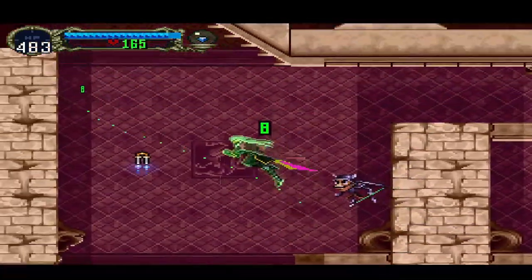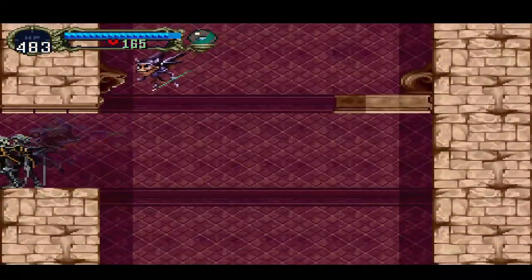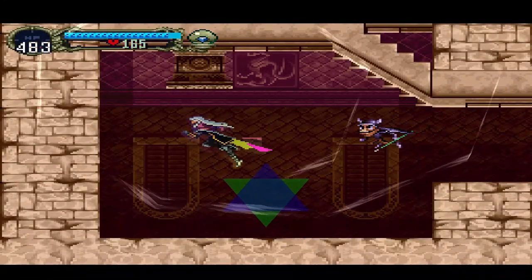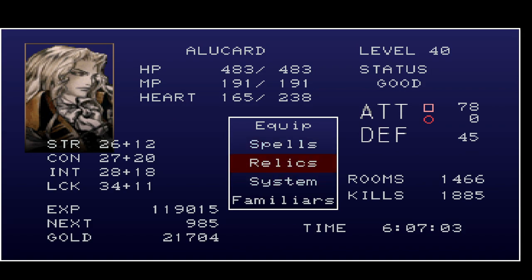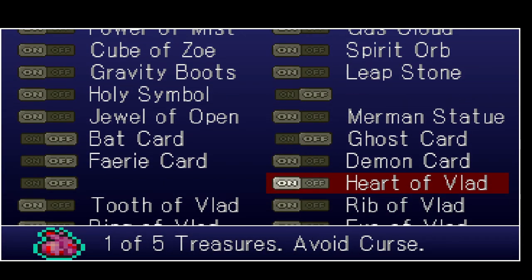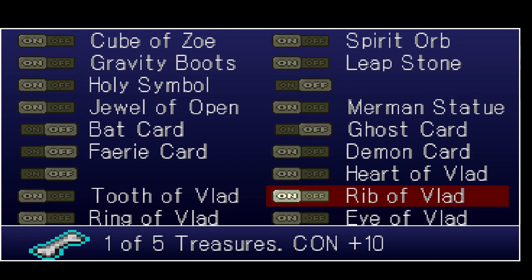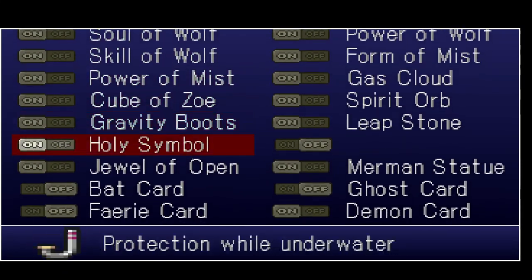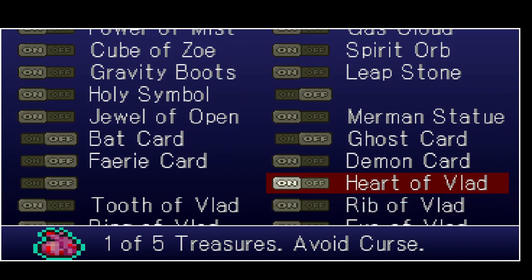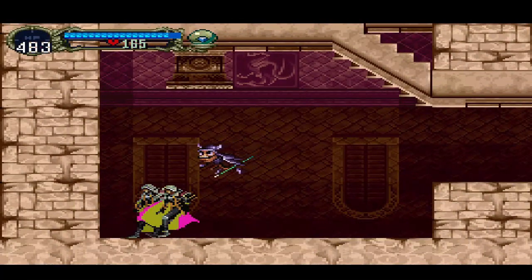Oh no no no, my god — that was a very close call. I think we got all of them — yeah, we did. So the rib. Cool, so only three more relics to go. And we already have all the relics you need to finish the game, but we need to complete the map first.